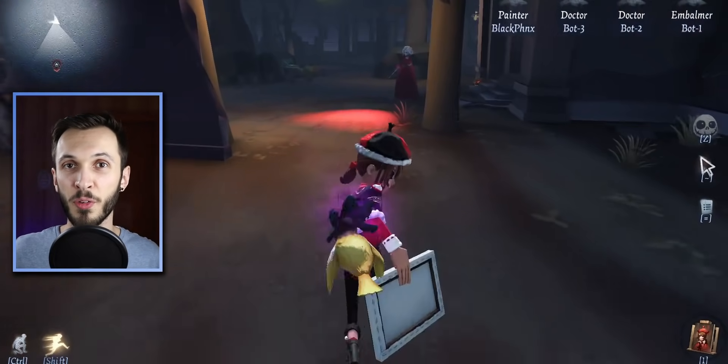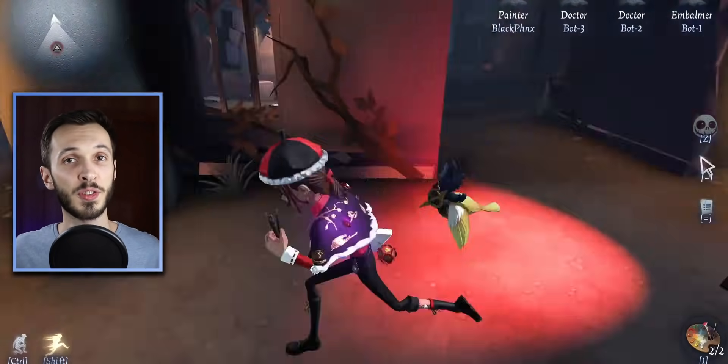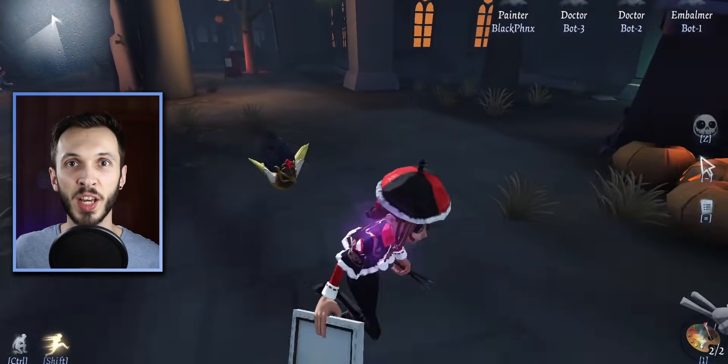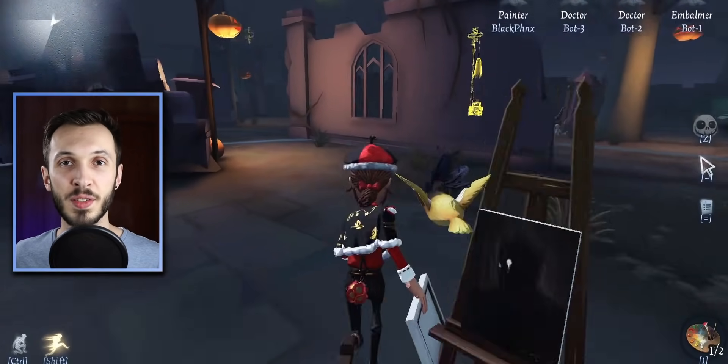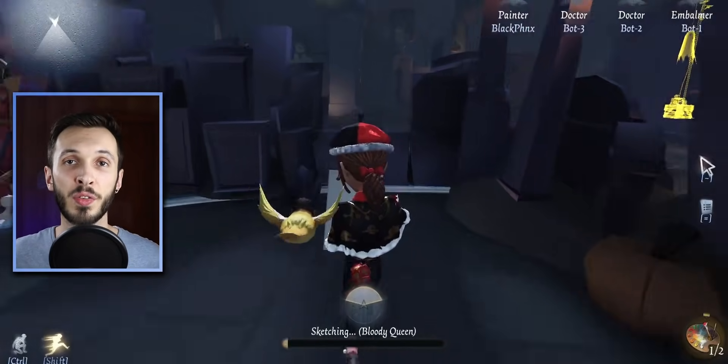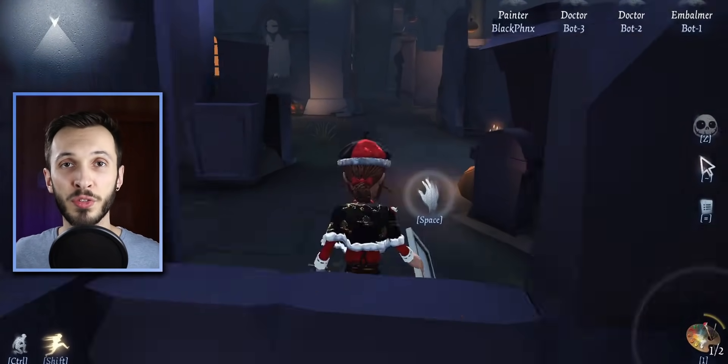Painter is also getting a small buff in how fast he places his paintings. There are lots of situations where he places a painting but then gets hit while in the motion of putting it down. So now he'll place it a little bit faster, but to counter this it will take a little bit longer for him to memorize one of the hunter's faces by 0.5 seconds.